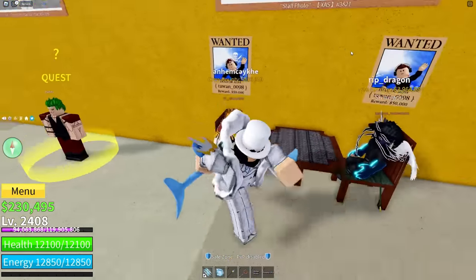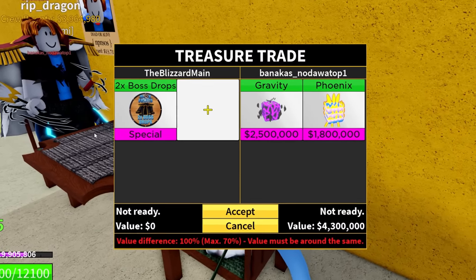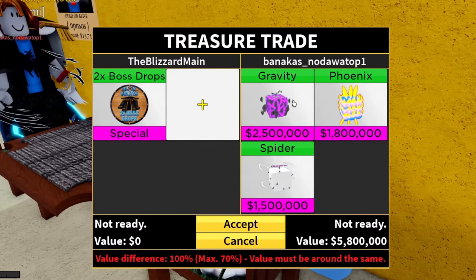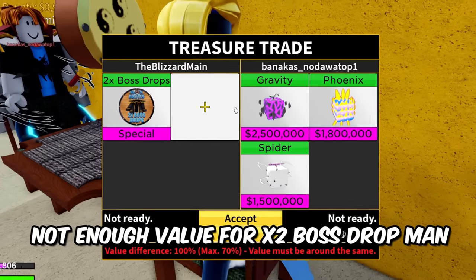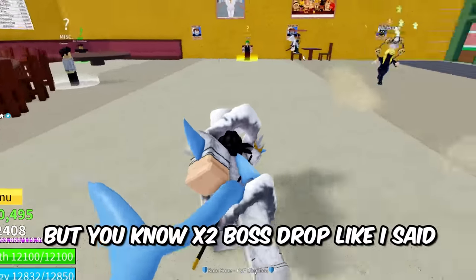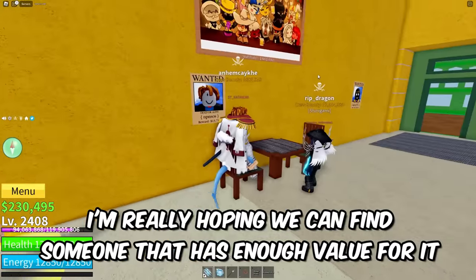This guy doesn't have enough space for Rumble or Gravity, but he's putting in fruits like Spring and Kilo — that guy's a straight-up scammer, just trying to get free value by putting in freaking Kilo and Spring Fruit. We got Bankast — slapping in x2 Boss Drop. This guy already has Gravity and Phoenix. Gravity, Phoenix, Spider — not enough value for x2 Boss Drop. x2 Boss Drop is one of the cheapest ones and I'm really hoping we can find somebody that has enough value for it.